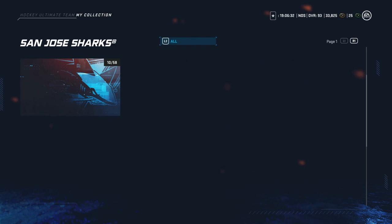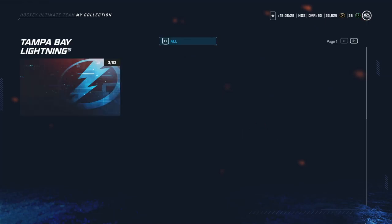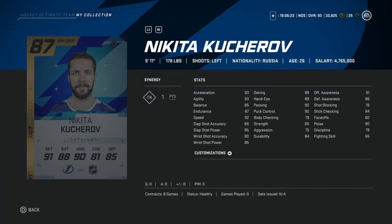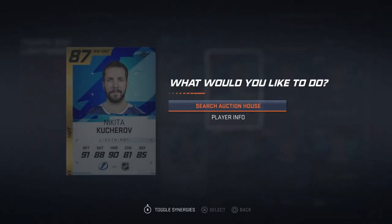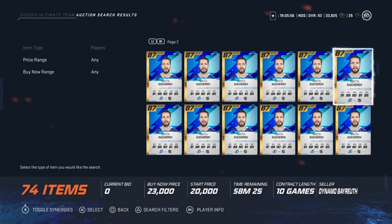The third under-25k card to target is the base Nikita Kucherov — one of the better winger cards you can get, and he's fairly cheap now. He's got 92 speed, 93 acceleration and agility, 90 wrist shot accuracy, 85 power, and a 91 offensive awareness. It's one of the best base cards in the game. You're looking at around 23-25k on the market — definitely worth it. So: Mason Raymond icon, base Kucherov, and base Carlson for under 25k.